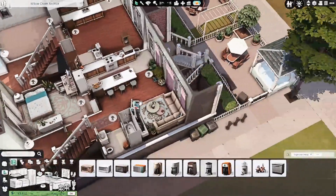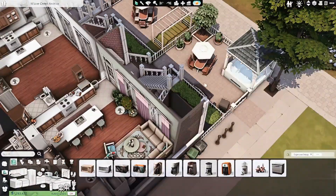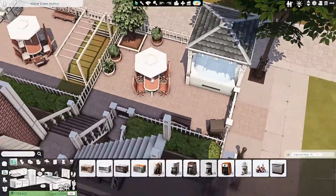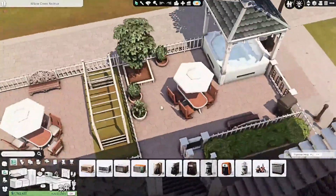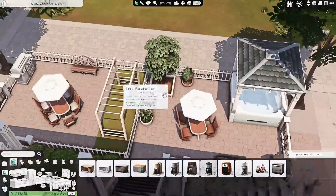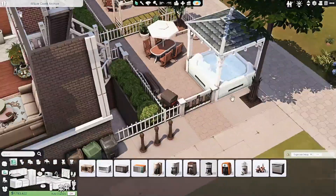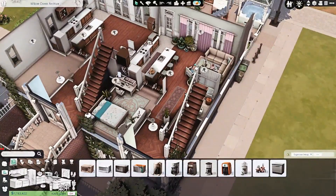That is basically the apartment. I also obviously did the exterior — the yard spaces I did in the exterior video that went out last week. For this one I went in and added some plants. There's a grill, there's some seating, there's a hot tub — fairly bog standard. But as I mentioned in the speed build, I will be going in and renovating this entire building.